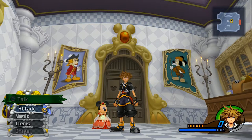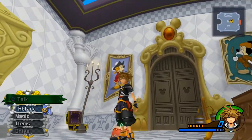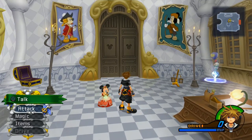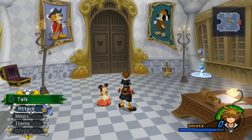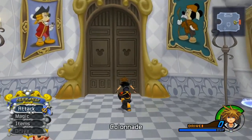Hello everybody and welcome back to Kingdom Hearts 2 Final Mix on the PlayStation 4. We are playing on Critical Mode. In the last episode, we arrived here at Disney Castle to help Minnie because apparently they're being invaded by vines. We also defeated the Hydra at Olympus Coliseum. Now let's talk to Minnie and then escort her through this door.